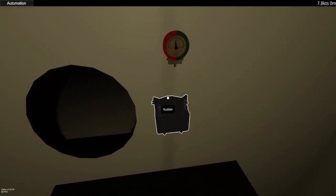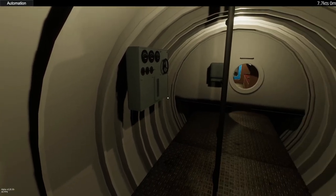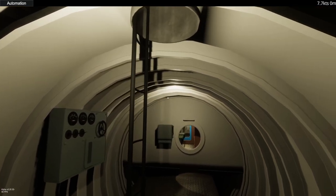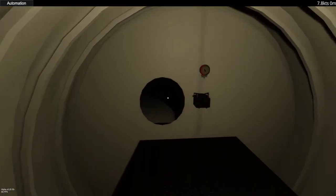We've got a rudder controller here. We'll eventually have the dive planes and everything else in the control room. This is going to be one of the busiest compartments, of course.